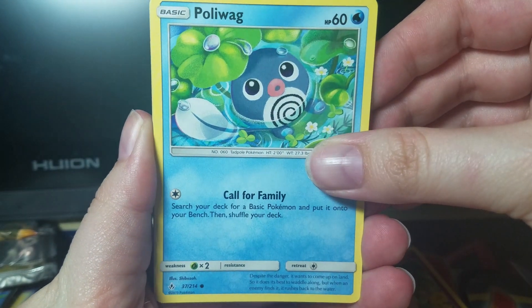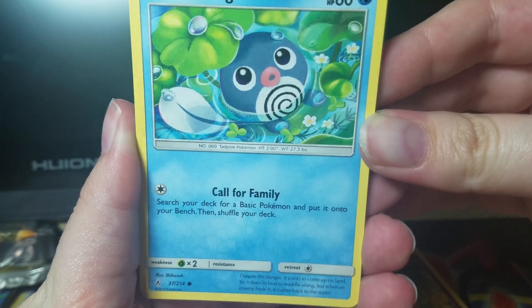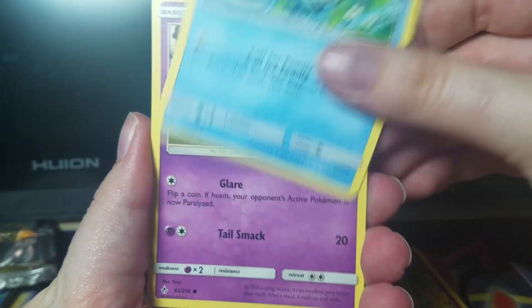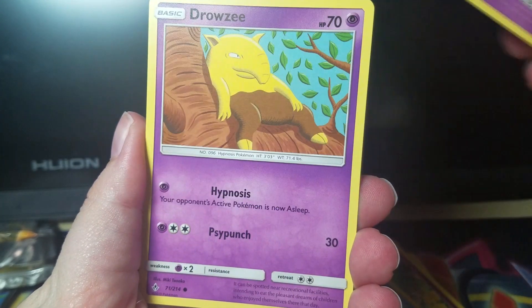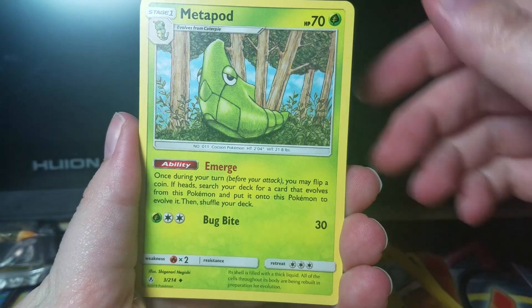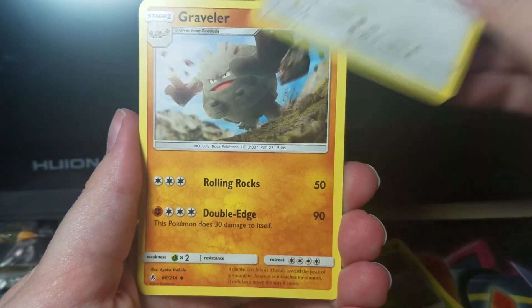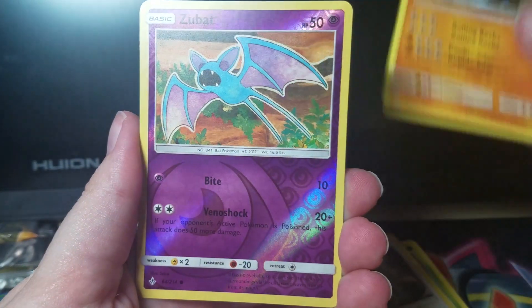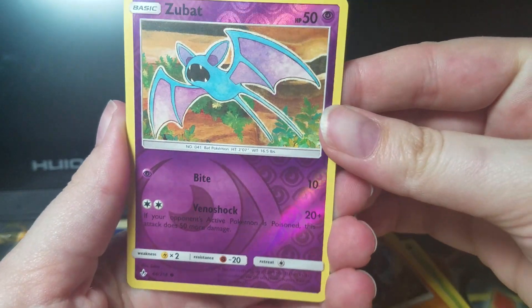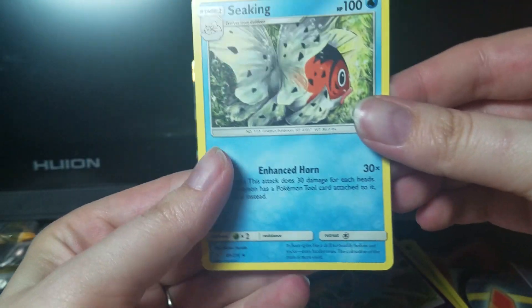Oh my gosh, that is the cutest Poliwag art — look at that! We've got an Ekans, Drowzee, Pikachu, another Metapod this time not hollow, a Furo, Graveler. Our Reverse is a Zubat, and our Rare is a Seeking non-hollow Rare.